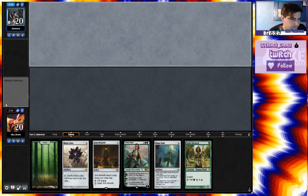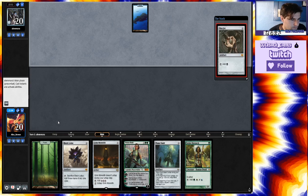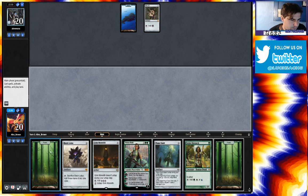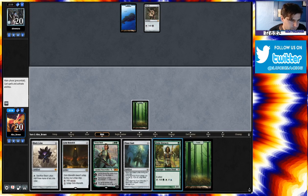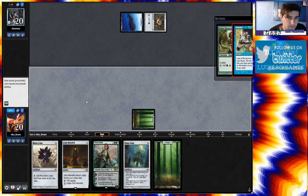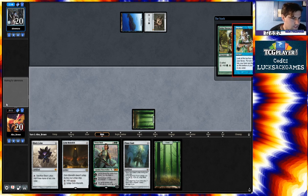Go ahead and go like this. I think I value Vivian more than I value Kratos. Noble Hierarch. Impulse in response to Noble. Sure.